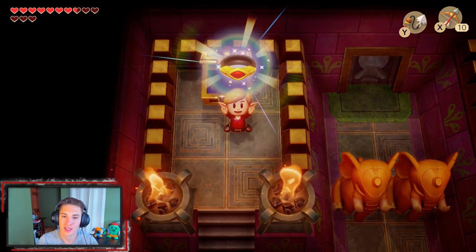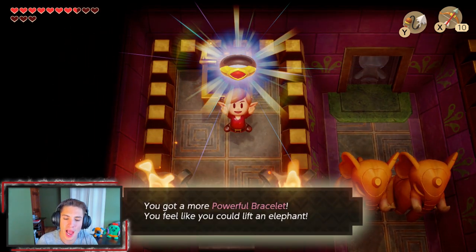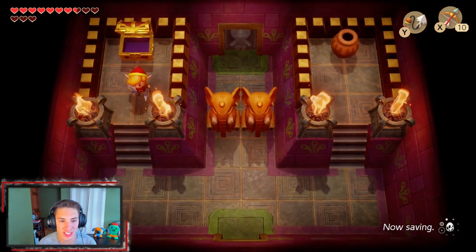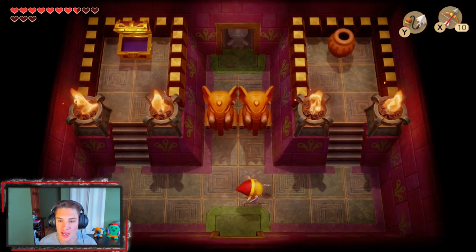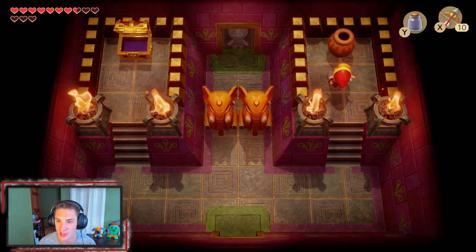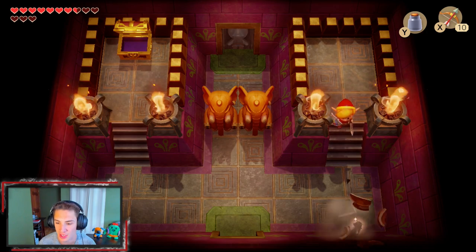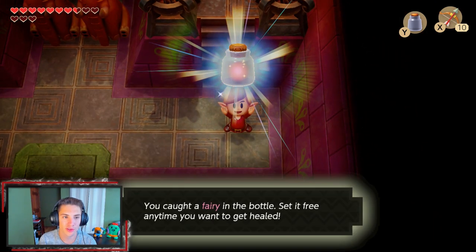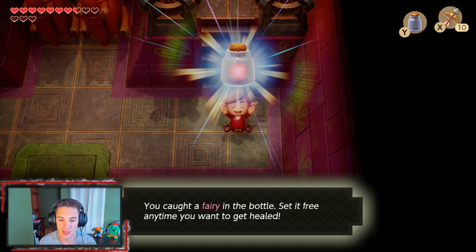We're gonna come up here and actually grab this item right here — this is the item for the dungeon. This is the Powerful Bracelet! "You feel like you can lift an elephant." We actually had the Power Bracelet before, but now we have the Powerful Bracelet, so now we can lift heavier items. If you come over to this pot right here you can break it and bring out your bottle to capture this fairy for later use in this dungeon.